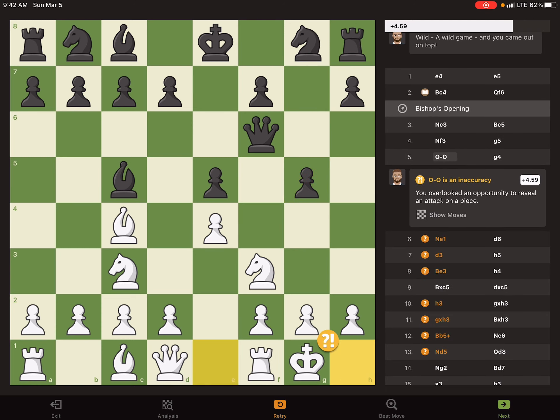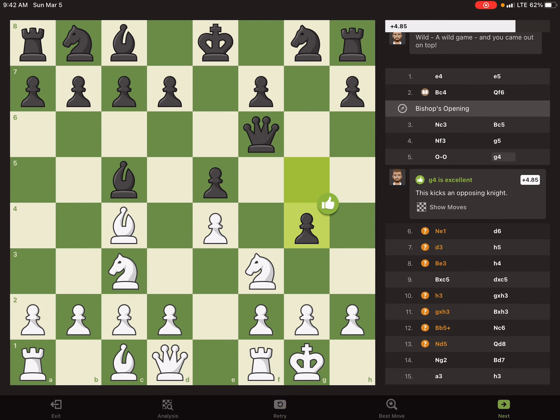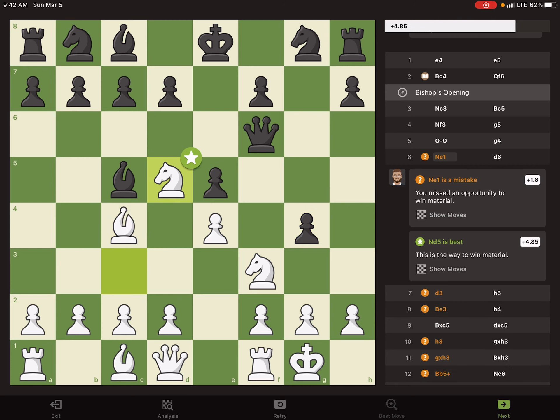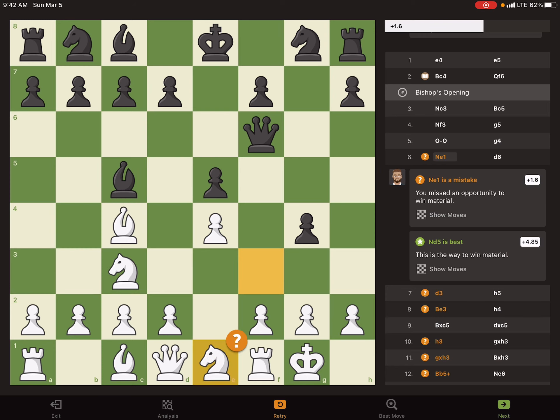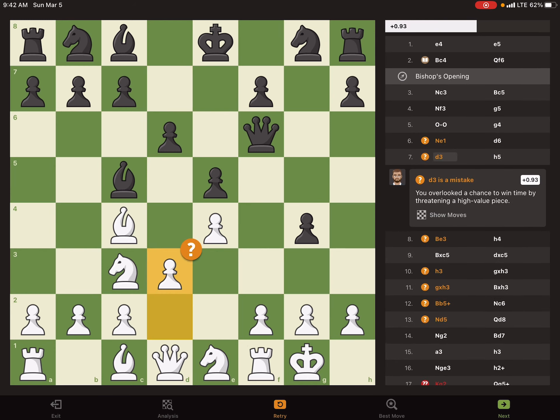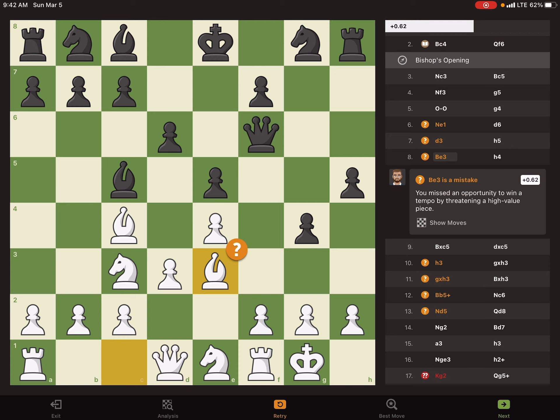I castle, they play g4, I play knight e1 — which I should have played knight to d5, because then that attacks their queen. But knight e1 is played, then d6, then I play d3. They play h6, then bishop e3.